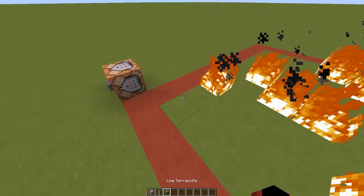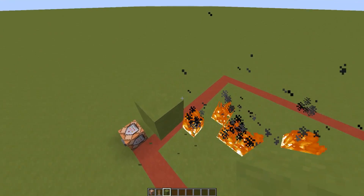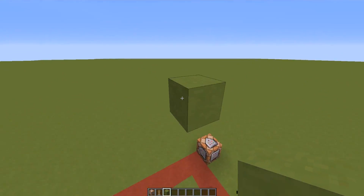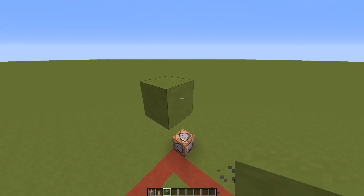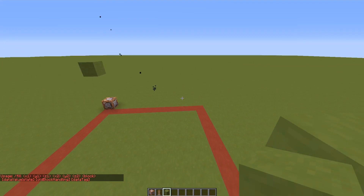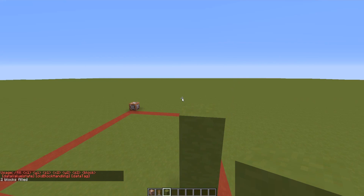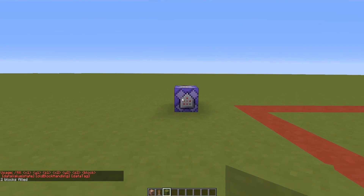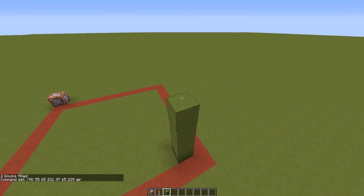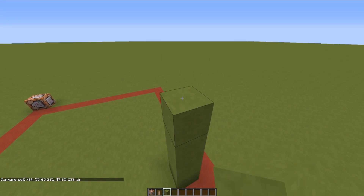First I need to set up the area above the armor stands. I'll use '/fill [coordinates]' to constantly fill that area with air, and I'll put this on the command block so it runs continuously. This area will be filled with air constantly.